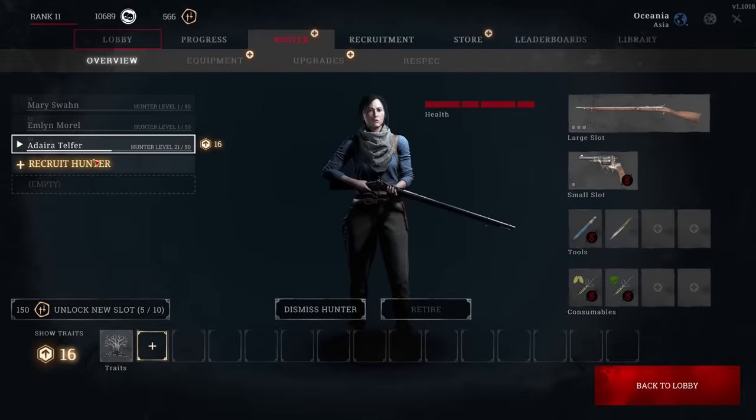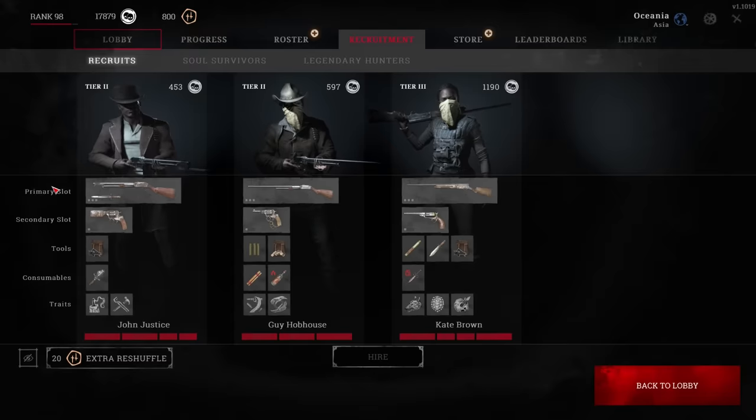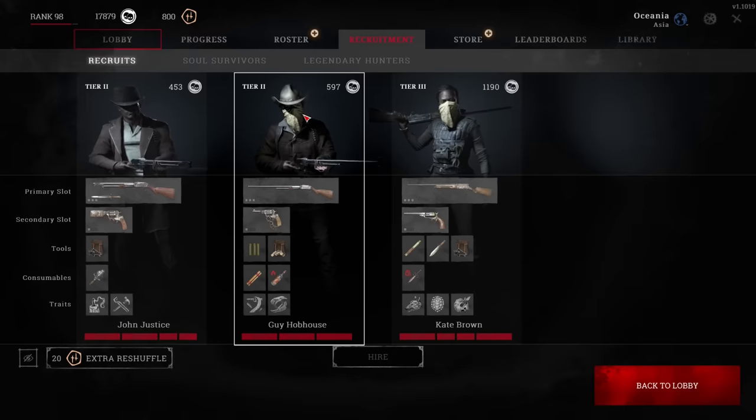The free hunters come with basic health, crappy gear, and no perks, but as you level up, higher level hunters become available. They're more expensive, of course, but you'll decide for yourself whether or not they're worth that cost when you see their loadouts. Either way, don't worry about hunters at this point. You're always going to die, and you're always going to have a free replacement.